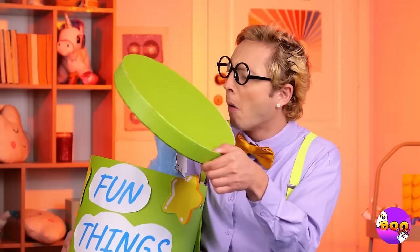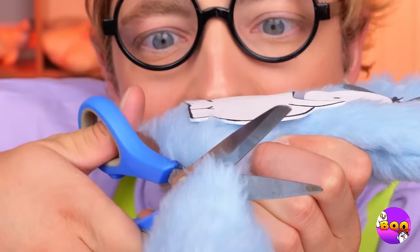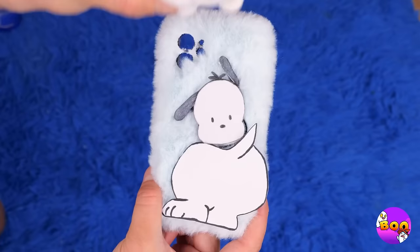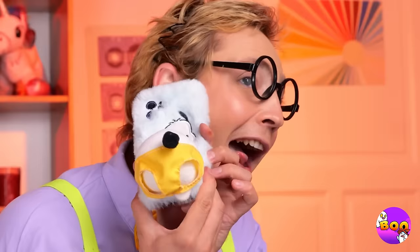Don't worry, there's plenty of fun things in here — like this fluffy sock! Plop in your phone, and with the right cuts, this sock can be the perfect phone case! Now let's get something for that bottom — try it on! We'll give it a good squeeze. Just look at that tail wag — what a happy phone! And look, you can even play dress-up!